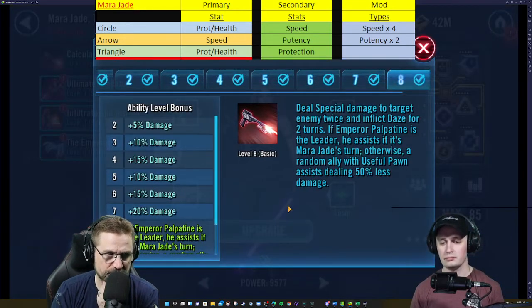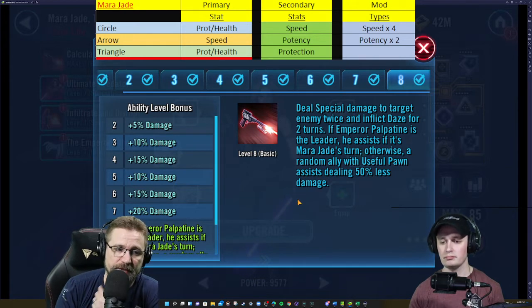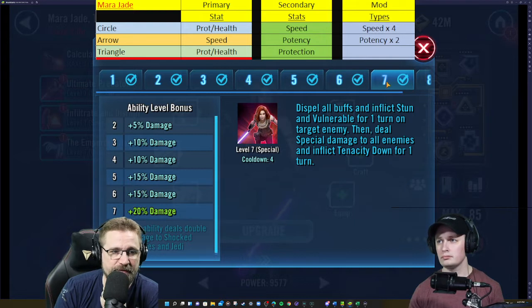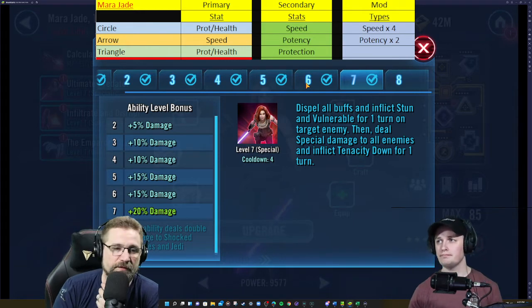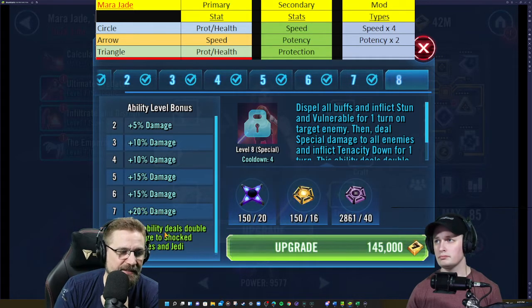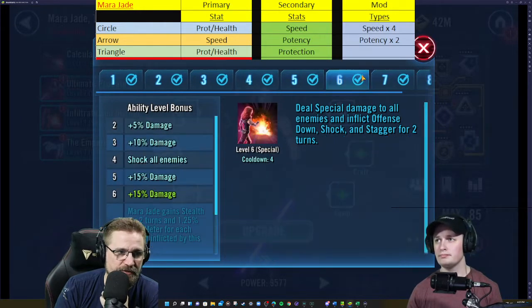Let's get started with her kit. Basic: deal special damage to a target enemy twice and inflict daze for two turns. If Emperor Palpatine is the leader, he assists; if it's Mara Jade's turn, otherwise a random ally with Usable Pawn assists dealing 50% less damage. The Zeta — I'll take that Zeta off real quick — dispel all buffs and inflict stun and vulnerable. Notice the trend: a lot of debuffs, potency for one turn on target enemy.